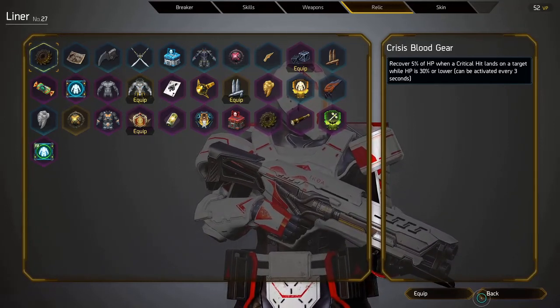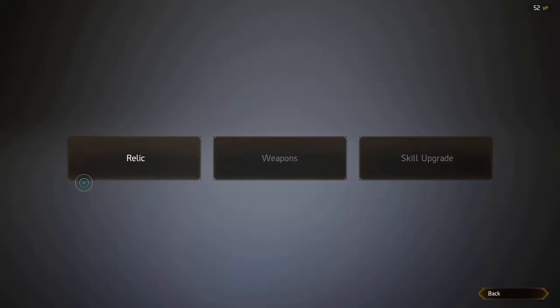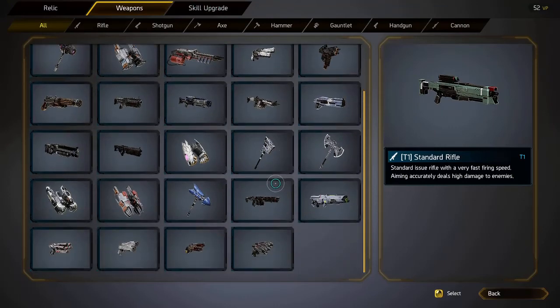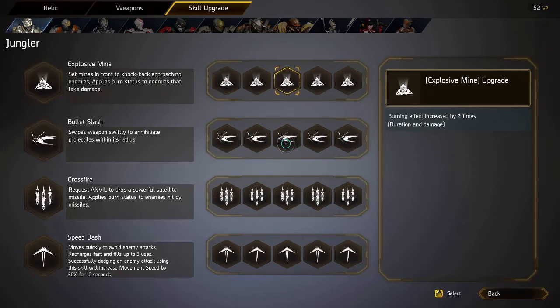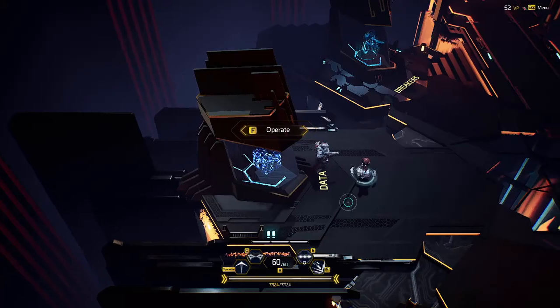Over here we have the Data Station where you can look at all the relics in the game. It shows you all the weapon types and what they do. It also shows each character's upgrades — these are the upgrades you get when you're playing; they're not permanent, just unlocked as you play and then gone after your run. You can get them again next run. It shows you all of them, what they do, and a model of each one.